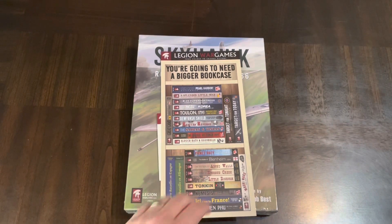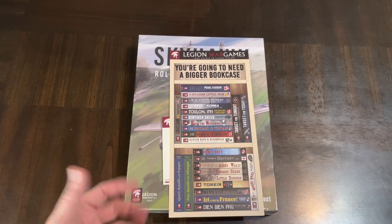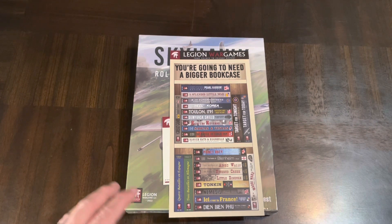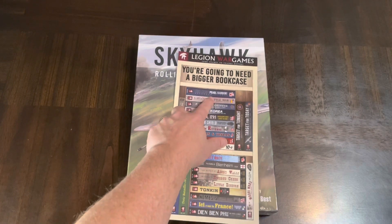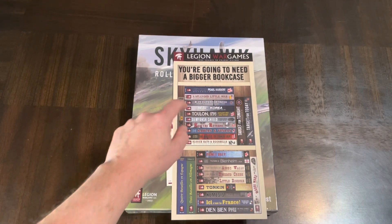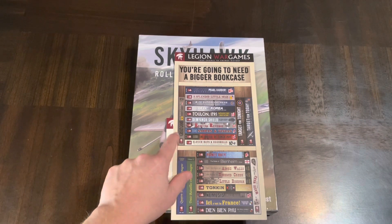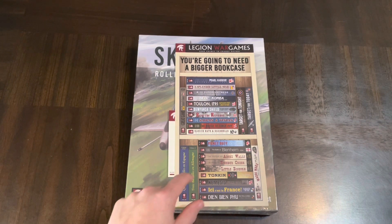There's also a little ad sheet from them. If you haven't checked out Legion Games, highly recommend you take a look. They have a different selection of games — it's not just your traditional hex encounter Battle of the Bulge or Waterloo type games. They have a different take on conflict and war games. I have several of theirs: Splendid Little War, Toulon, Red Birds, Reverse, The Great Game, Picket Duty, and Adobe Walls.